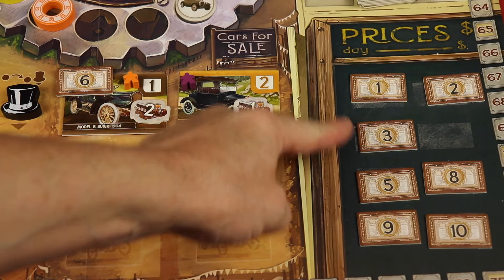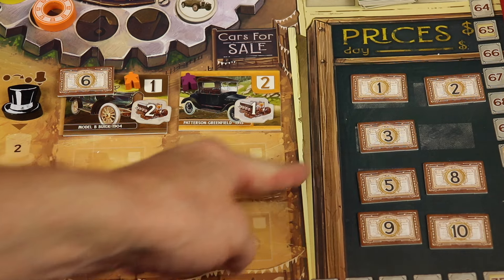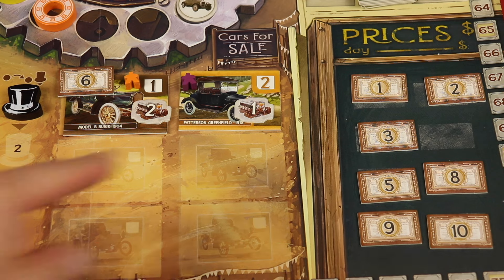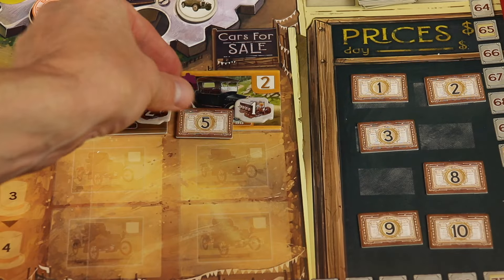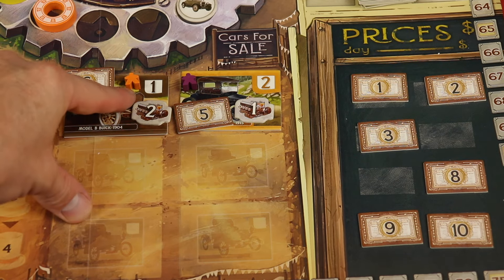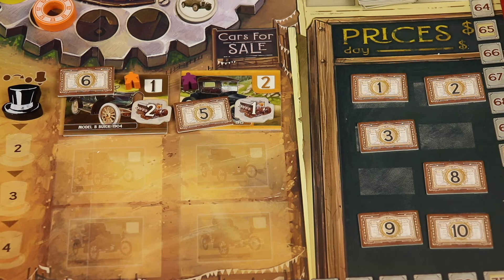When you place a car you have to set a price. These prices change each round — second round they get more expensive, and the third round even more so. Early in the round a car maybe isn't going to do great, so we might price it at five. This is important because whenever there's a tie between what buyers want to buy, it always goes to the cheapest price.